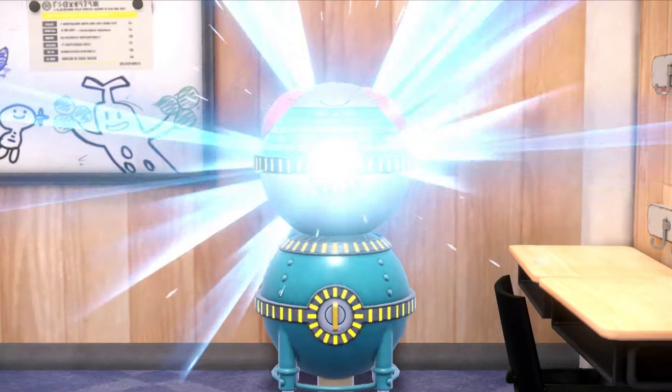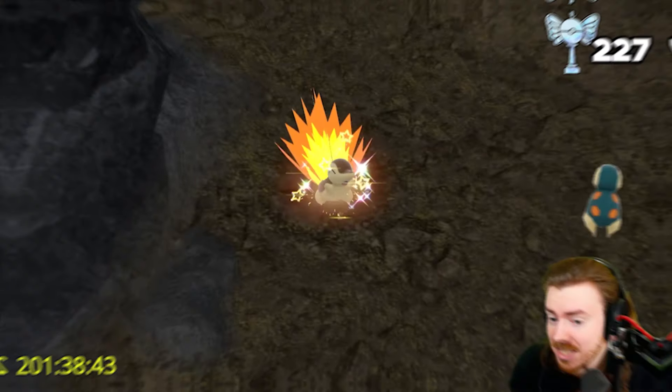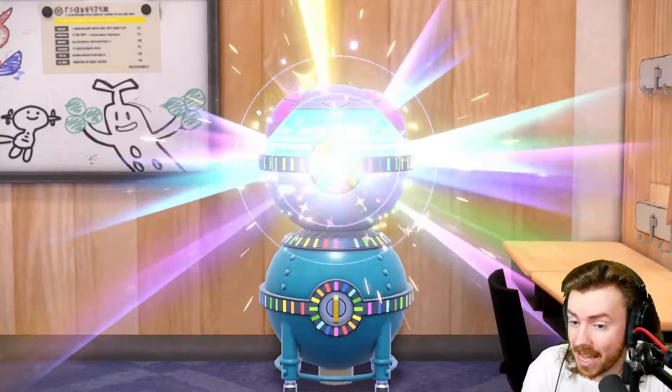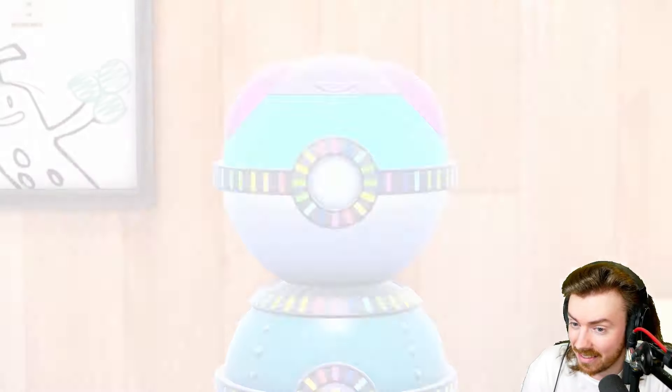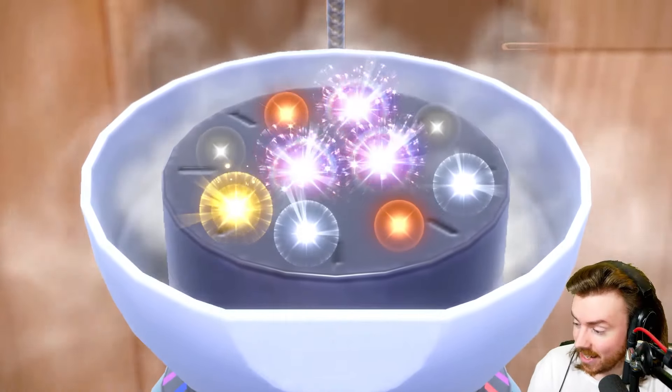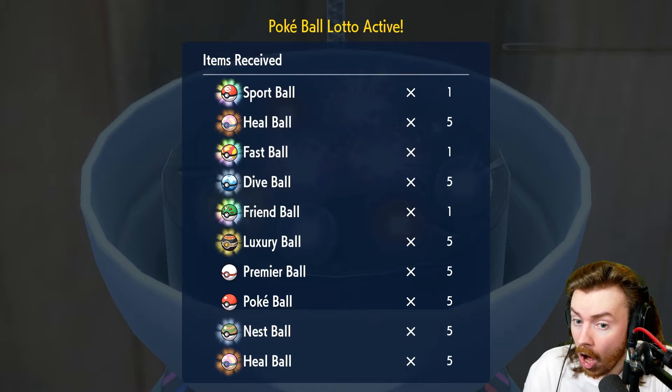I'm going to let the item printer for the Indigo Disc DLC choose my shiny hunts. I'll roll until I get a Pokéball lotto and then color match the shinies to the balls it gives us. There's no guarantee you'll get rare balls from the lotto but we were lucky enough to get three from this roll. We'll lump the heal balls together so we're going to have nine targets in total. Let's go.